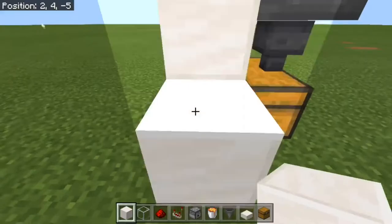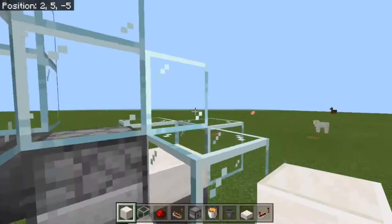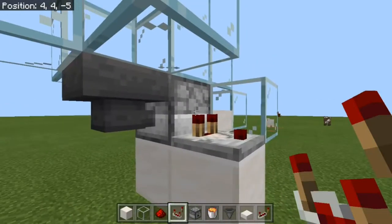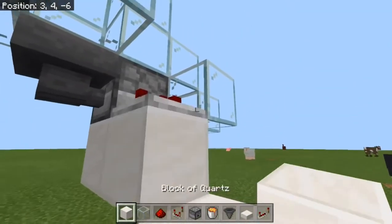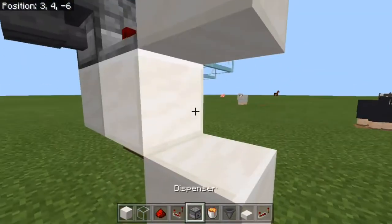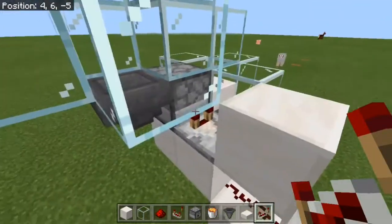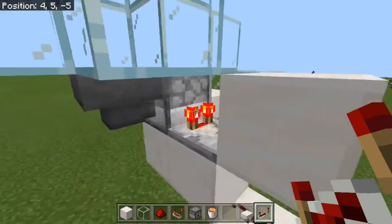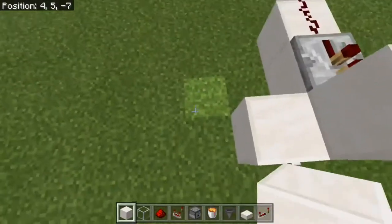The way I actually do the redstone in this is to do it so it senses when there's stuff in the dispenser, as otherwise it's just really loud all the time. What you want to do is run a comparator out of your dispenser, like so, run it down, run it into a block, into a piece of redstone, into a repeater. When you put stuff in the dispenser it will sense that, and that repeater will turn on. Then what I like to do is run the repeater into a block to take some redstone out the back.